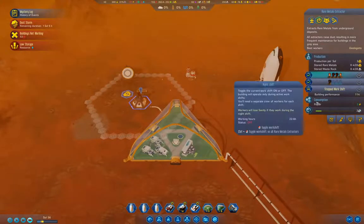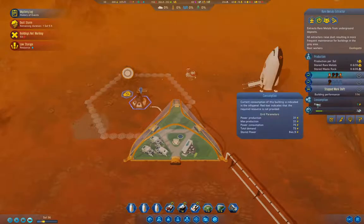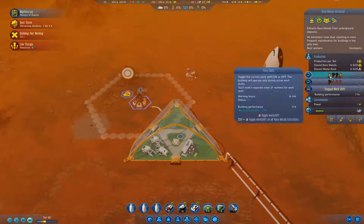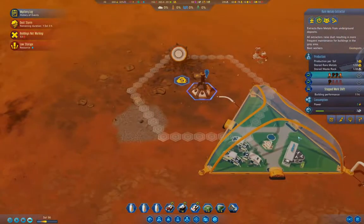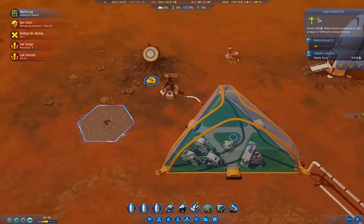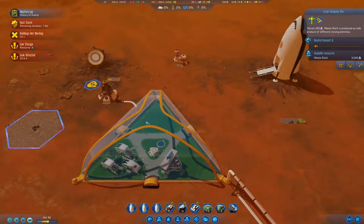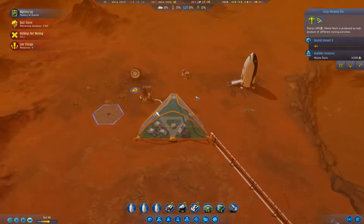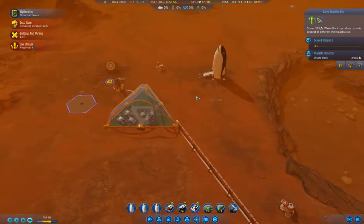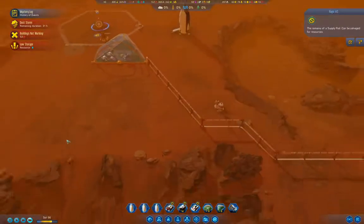What if I put up a second work shift? I'll close the other work slots. That's got rare metals accumulating. That will definitely allow some funding to come in, and that's what I need — funding. I can salvage that as well. You should always salvage those pods because you get some metals out of it.